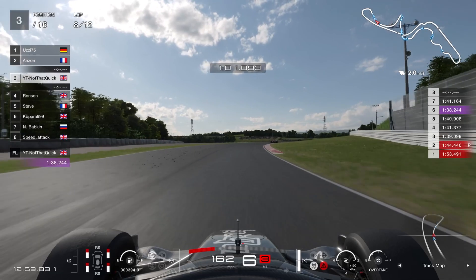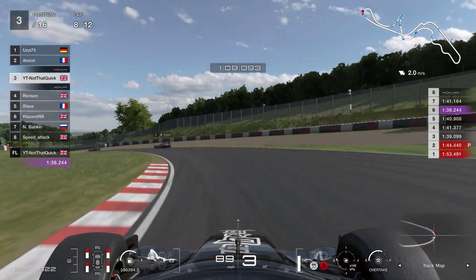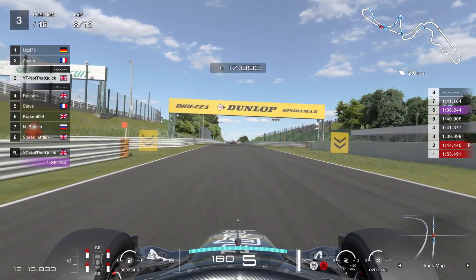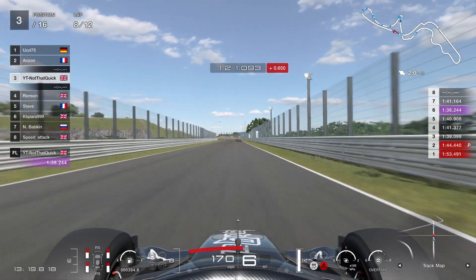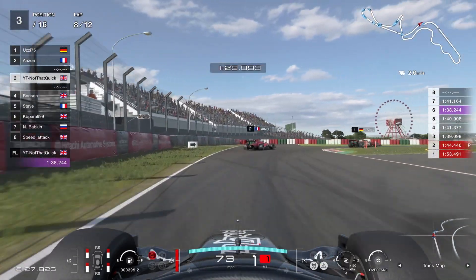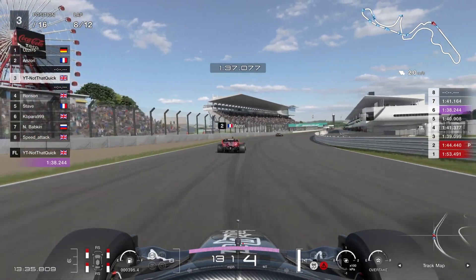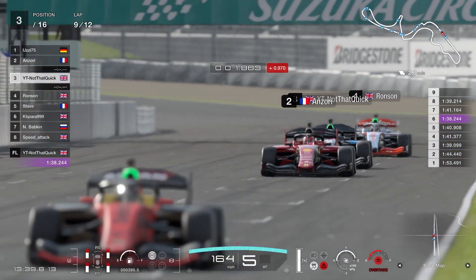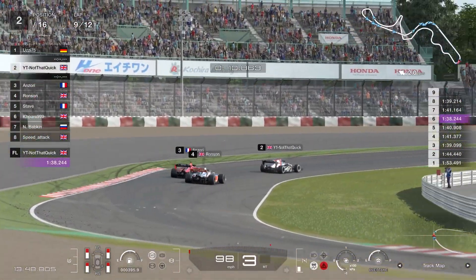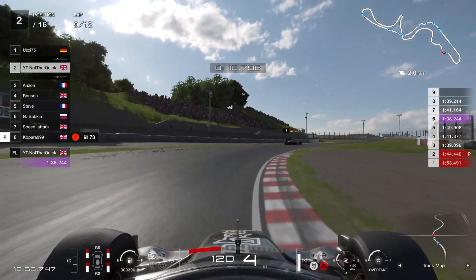Ronson is directly behind us — he's also very quick, so I'm aware of that. Not only am I trying to catch the guy in front, I'm also having to drive somewhat defensively to keep Ronson at bay. Ronson is not a slow driver — very capable, very quick — and I have a feeling he may be watching this video, so: Ronson, thank you mate, I appreciate the support on the channel and it was an absolute pleasure racing with you here at Suzuka. On to the straight then — going to collect the slipstream from Sausage and slip up the inside into turn one and get the job done.